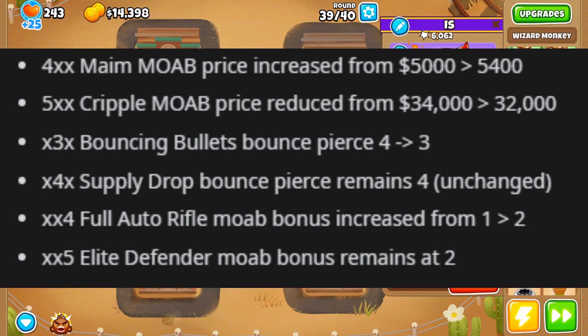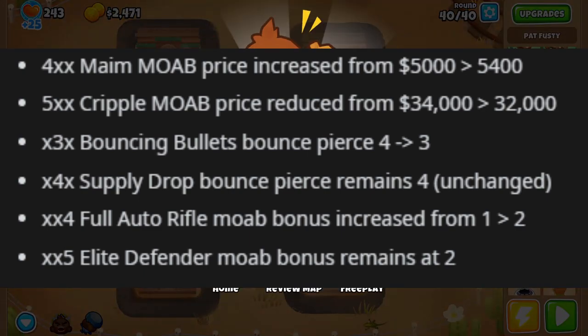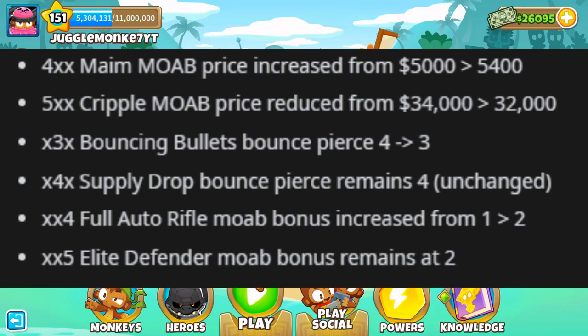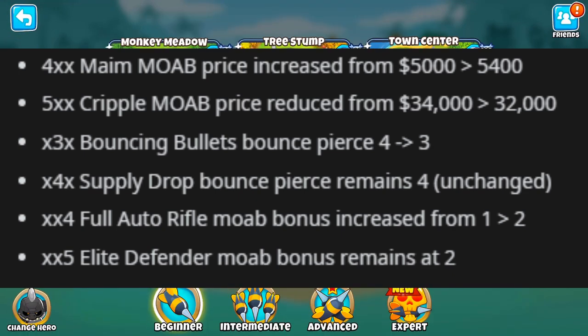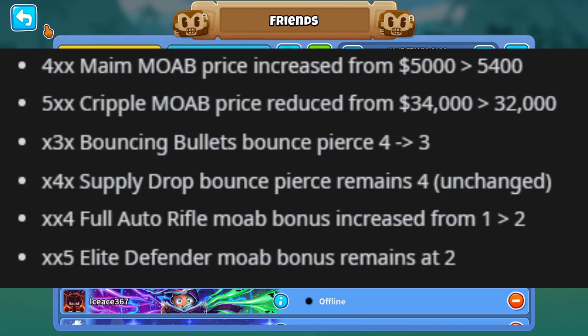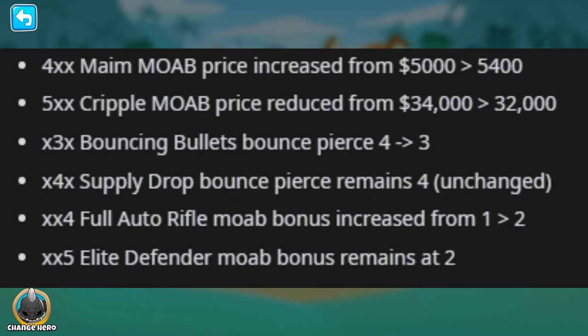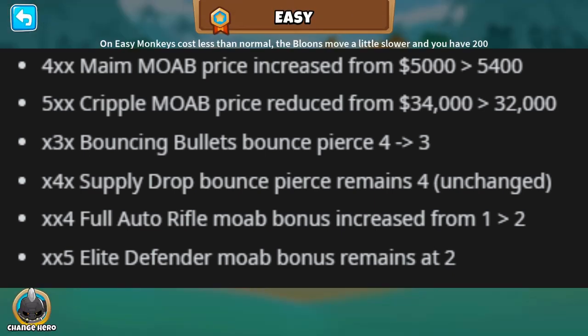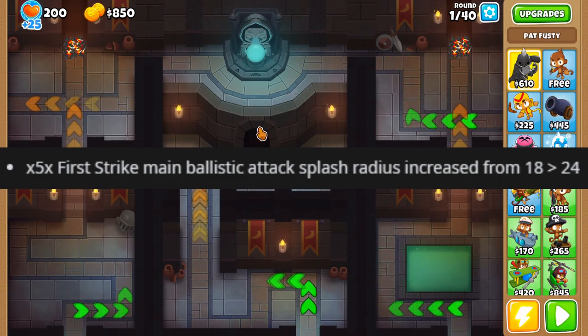Sniper Monkey is getting some interesting changes. The tier 4 top path is getting a price increase from 5000 to 5400, but the tier 5 Cripple MOAB is being decreased from 34,000 to 32,000. Supply Drop pierce remains the same at 4, but Bouncy Bullets is getting nerfed from 4 to 3 pierce. Full Auto Rifle is getting a good buff with MOAB damage increasing from 1 to 2, but the Elite Defender stays at 2, so the buff is just for Full Auto Rifle.